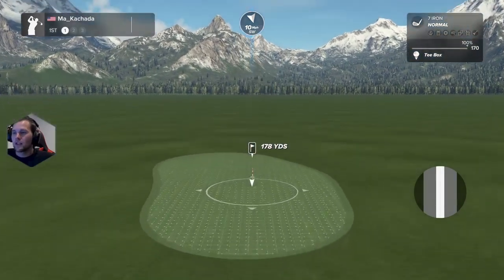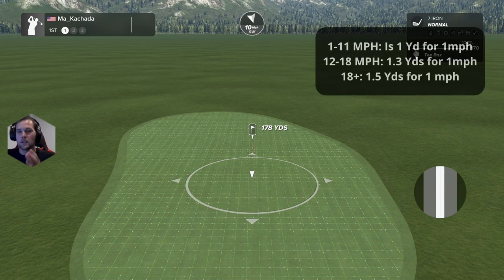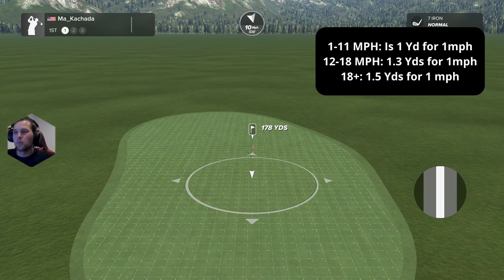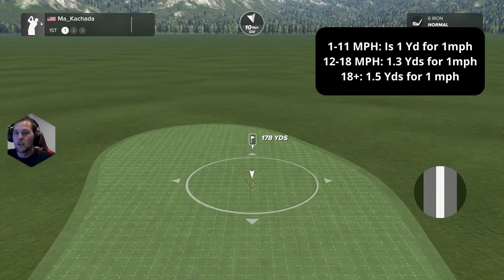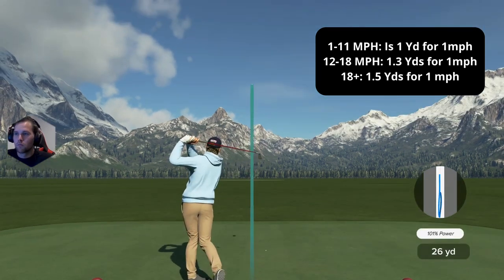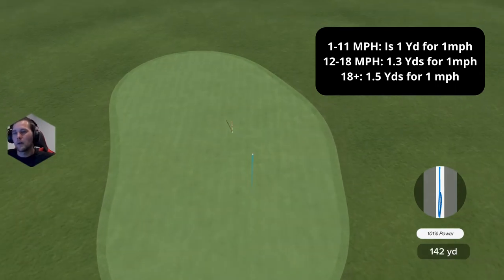Anything from zero to 11 miles per hour is a one-for-one ratio — one yard per one mile per hour. For example, I have a 10 mile an hour wind almost directly in my face. My club is 181 yards, so hitting dead straight into a 10 mph headwind, it should land at about 171 yards. It might land a yard or two more since I'm not a perfect robot.